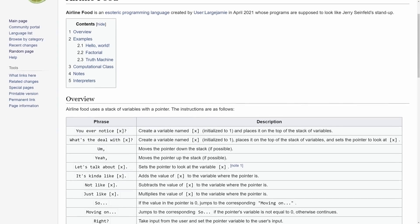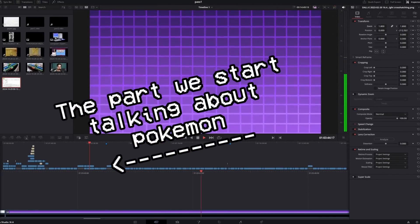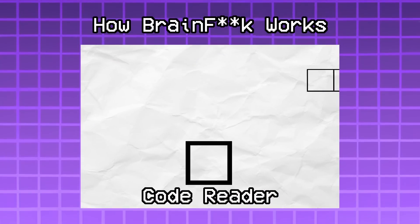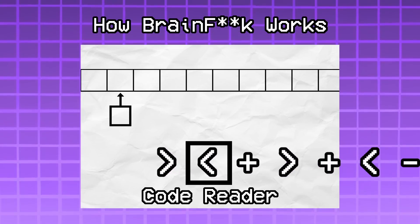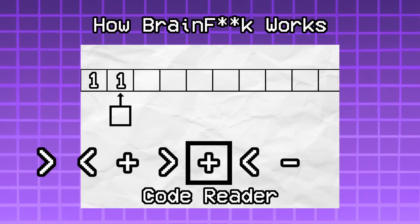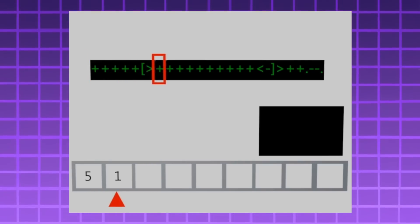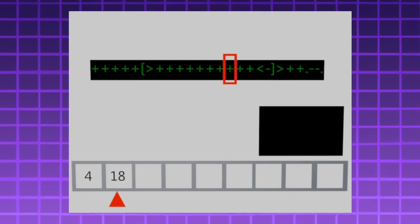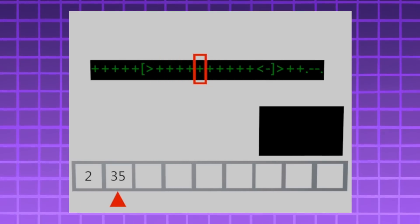Programming is a deeply silly vocation and anyone telling you otherwise is earning far too much money for you to take them seriously. Here's how BrainFuck works — it's super similar to the Turing machine. Imagine a long line of cells and a pointer starting at the first cell. When the code reads one of the arrow symbols, it moves once in the corresponding direction. A plus increases the number in the current cell by one; a minus decreases it by one. The code can also do loops with square brackets: if it reaches the end of a bracket pair and the current cell isn't zero, the code jumps back to the open bracket and goes again. Okay, computer science lecture is over — let's start the real video.